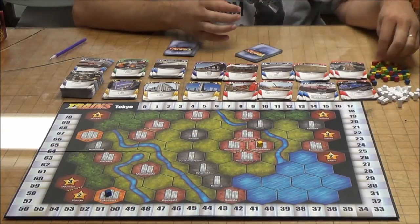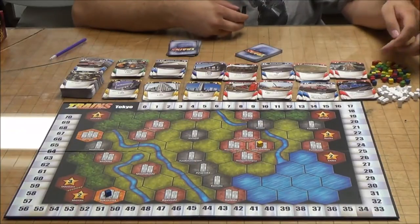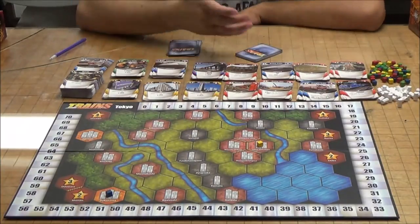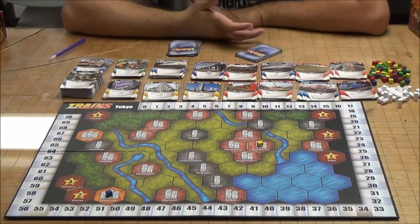At the start of the game, each person is going to get a color. You have one of four colors: red, blue, green, or yellow. In this case we're going to have yellow versus blue, just for demonstration purposes to show you how to play the game, which is a very easy game all in all.